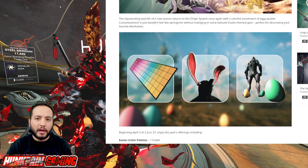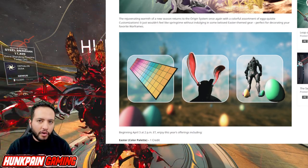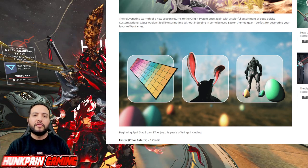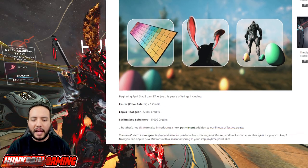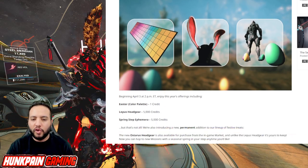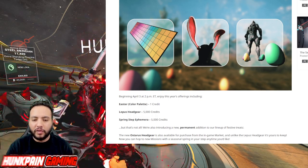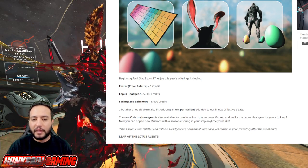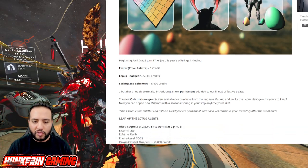You can receive an Easter egg ephemera and the bunny ears — they are not forever, only available for a limited time. But if you want the permanent one to keep in your arsenal, I'll show you how to get it, along with the palette. Beginning April 3rd at 2 PM Eastern Time, enjoy the event offerings: Eastern color palette for one credit, Leptos headgear for 5,000 credits, and Spring Step ephemera for 5,000 credits.